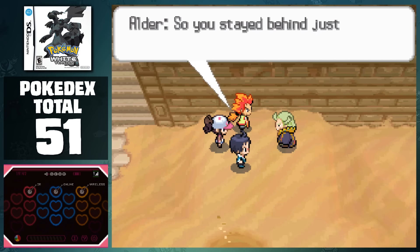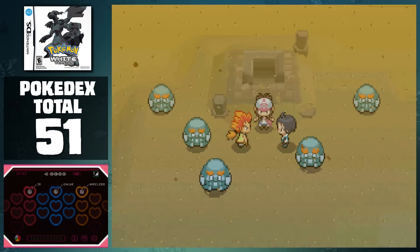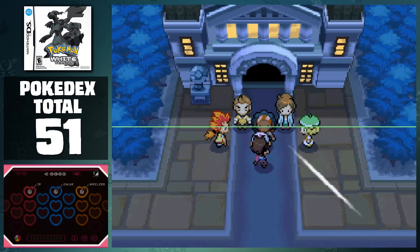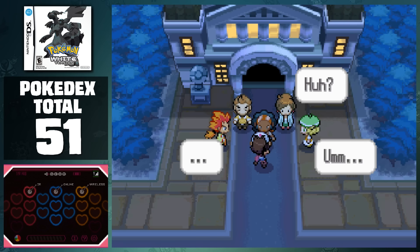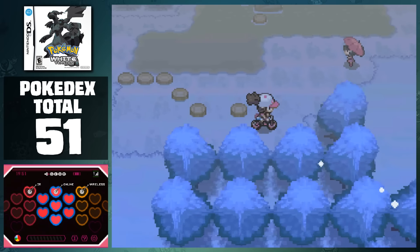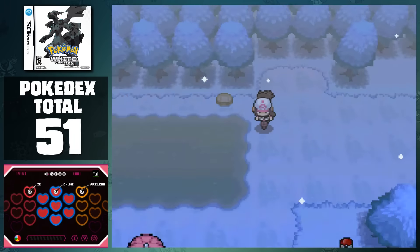He tells us that it's already too late to stop N, so we exit the area to work on our gameplan. As we're leaving the castle, Professor Juniper screams in our ear that she wants us to meet her in Nacrene City with everyone else. Upon arriving there, we're entrusted with a Dark Stone that contains the other legendary Pokemon. We all then realize that we have no idea how to get him out of the stone, but Alder suggests that the Gym Leader of Opelucid City might be able to help us. From here we flew to Icirrus City, and because it's winter, we can skip all the encounters and trainers on Route 8.